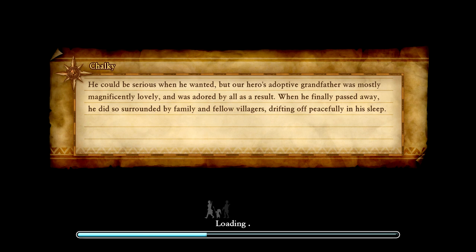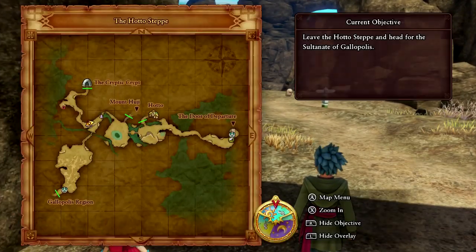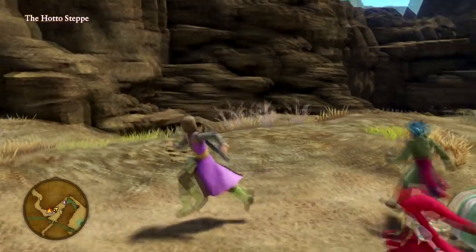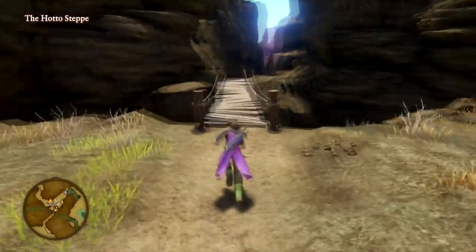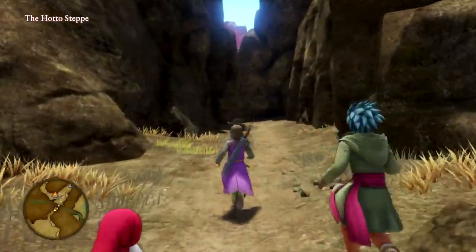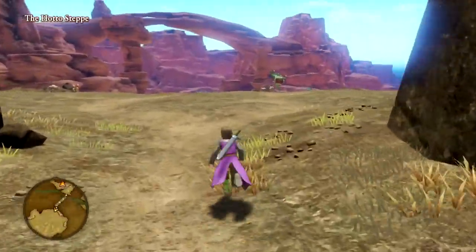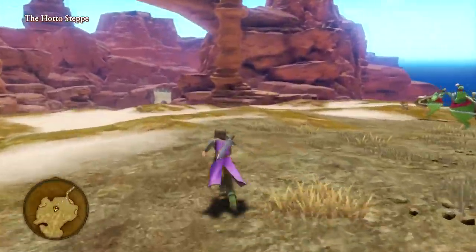Here we are on the map — Galopolis would be down here. My buddies are all following close behind and they're all running. I really like how the characters all follow you around. In the original Dragon Quest XI, they didn't do that — they would just kind of absorb into you. Here's the big open world where you get to avoid enemies in the 3D version. A lot of people are going crazy about the 2D version though.